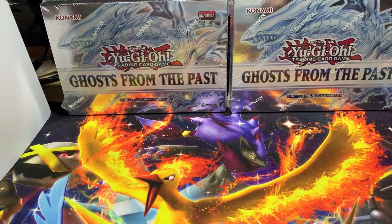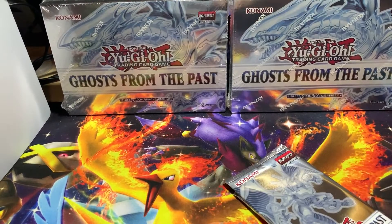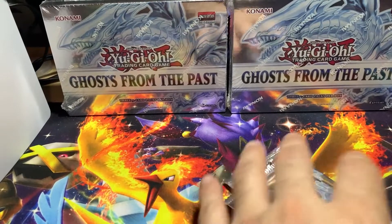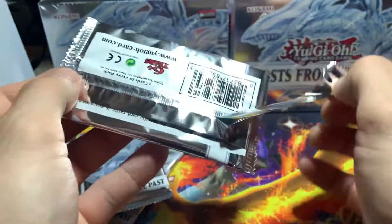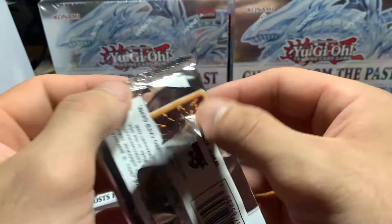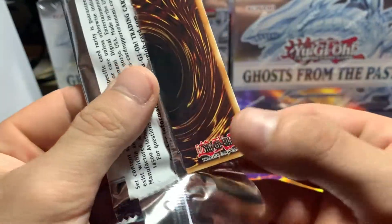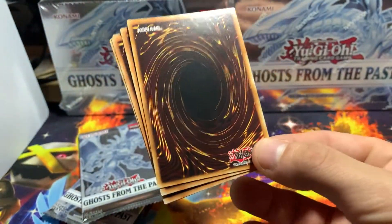See if we can pull another Ghost Rare for you guys. Hopefully if we do, we're looking for that Dark Magician — that is the card that we want. Another Blue Eyes would be cool. Not too keen on any of the other ones. Maybe the Black Luster Soldier, but other than that, nothing I'm really looking for. As usual with these, I'm just going to run straight through them and then sleeve all the cards at the end.